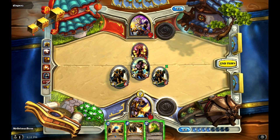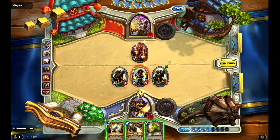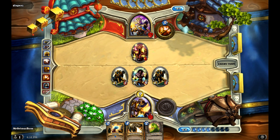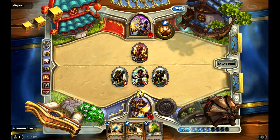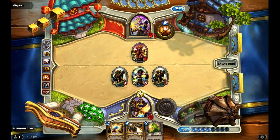I'm safe to throw that out. I do not want to play Acidic Swamp Ooze right now because he's still got Holy Nova. So if I threw that out, that's just a no-brainer for him to Holy Nova — because it heals his guy too.